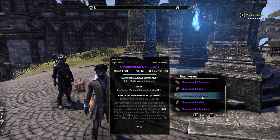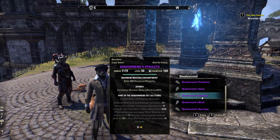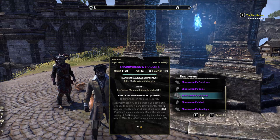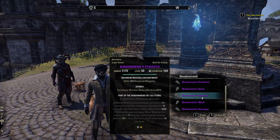Shadow Ren adds magicka recovery, and whenever you deal damage you have a 5% chance to summon a shadowy clan fear for 15 seconds. The clan fear's basic attack deals physical damage and applies minor maim to any enemy hit for three seconds, reducing their damage done by 15%. This can occur every 15 seconds.